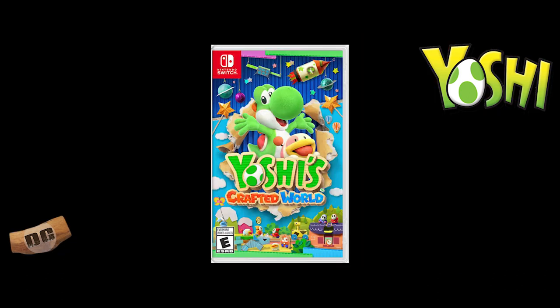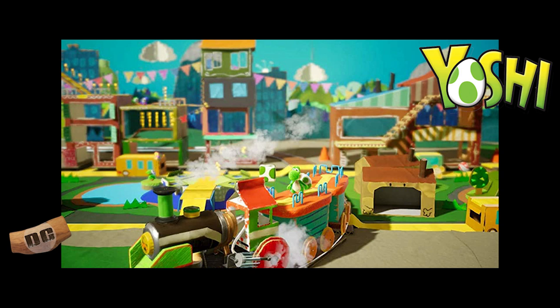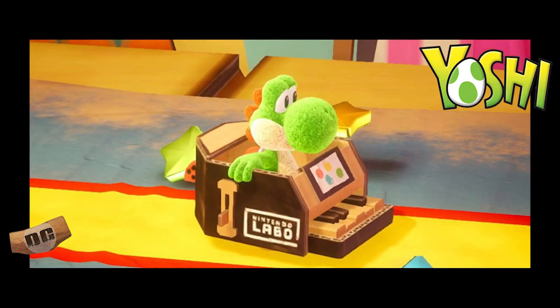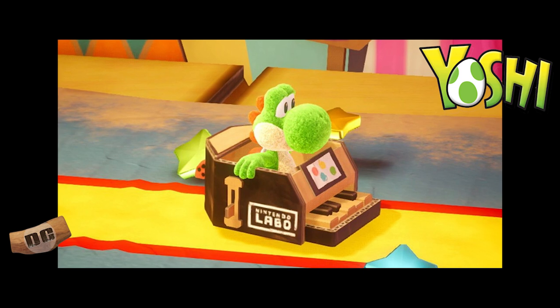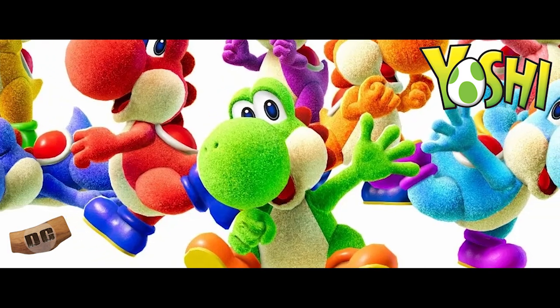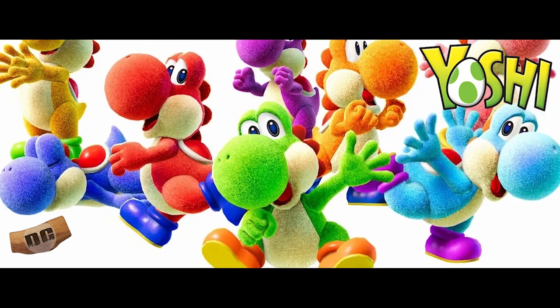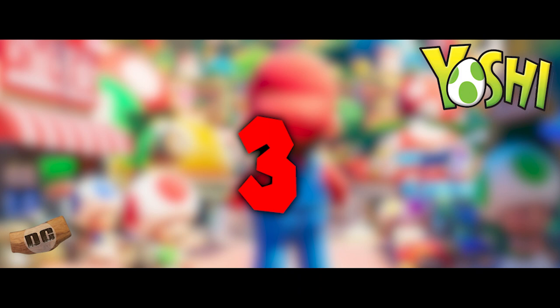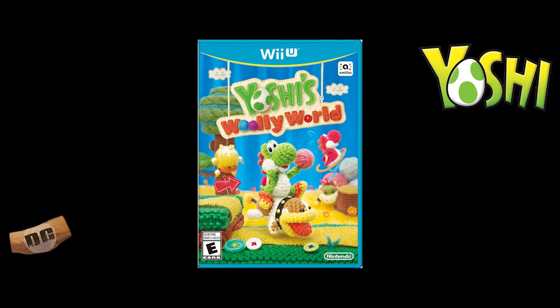Number four: Yoshi's Crafted World, released for the Nintendo Switch in 2019. Yoshi's Crafted World is a charming and inventive game featuring Yoshi navigating through levels made to look like they were crafted out of everyday objects like cardboard and paper. The game features a unique flip-side mechanic that allows players to see and interact with the opposite side of the level. I have a lot of fun playing this game — probably gonna play it when I'm done putting this video together.